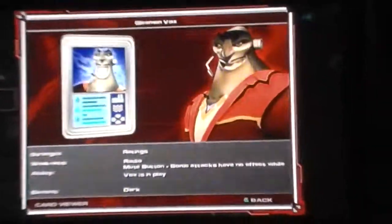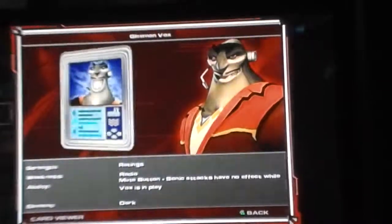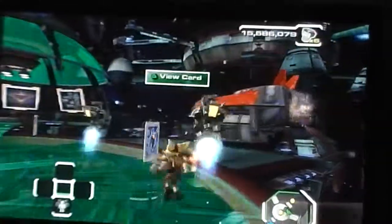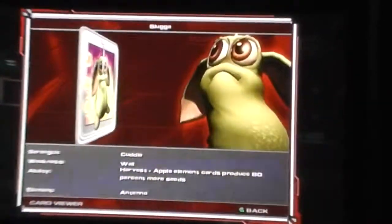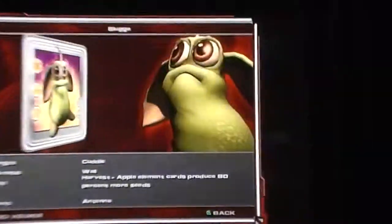Vox — his strength is Ratings, weakness is Radio, ability is Mute Button — sonic attacks do no effect while Vox is in play — and his element is Dark. The last one, for completing the game on Exterminator difficulty, is Luga.